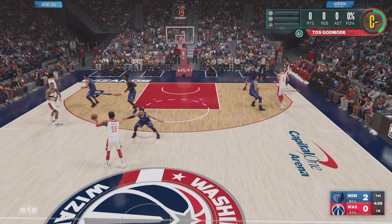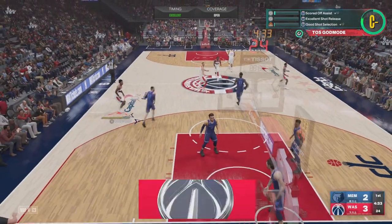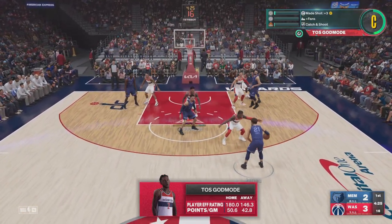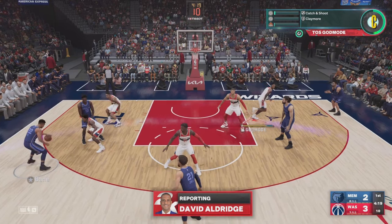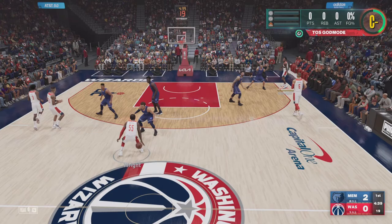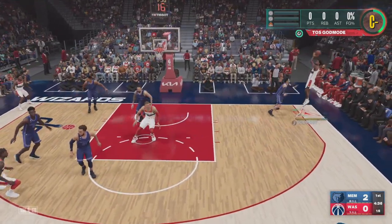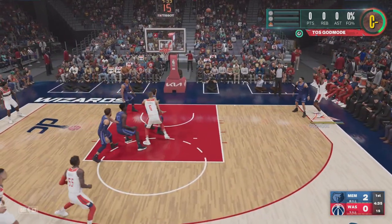Okay so first things first, y'all can see I'm spotted up in the corner — one second, two seconds — and then I pull. So I was spotted up for at least two seconds. Now y'all gonna see right here the claymore badge is going to pop up. I got catch and shoot so y'all will see all those badges pop up: catch and shoot pops up and then claymore pops up right after it. Between the replay, I waited until I shot the jump shot. You want to be standing still — not moving — for at least two seconds, and then you shoot the ball. As long as you're waiting and standing right there for two seconds, the claymore badge will pop up.